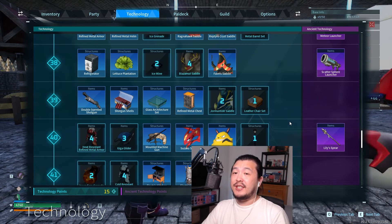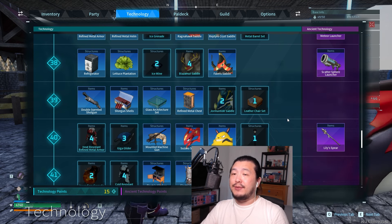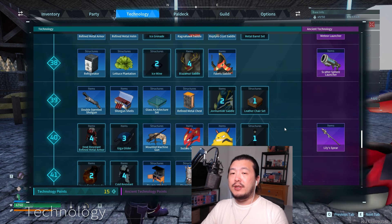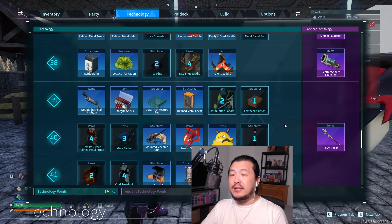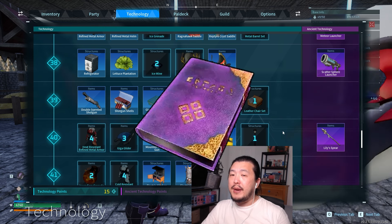If you're running low on ancient technology points, you can farm them by tackling high level dungeons and rushing straight to the boss room. By clearing the boss, you will gain access to two dungeon chests with a chance of receiving an ancient technical manual.